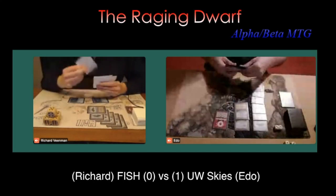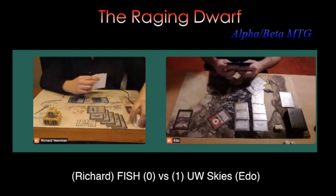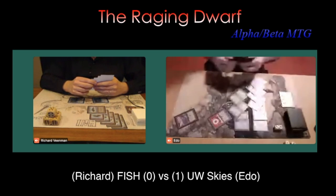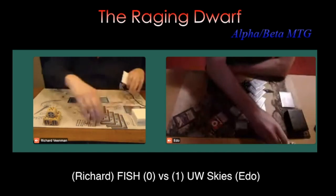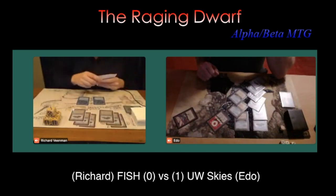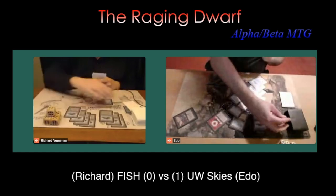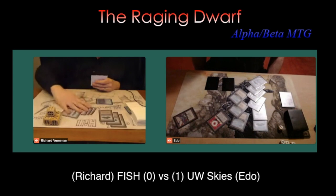Richard passes turn. Edo untapping — this is looking pretty good for Edo. It was actually 8 life. There is a Jandor's Tome — great news. If Richard cannot counter this, this could mean victory for Edo. Tapping, drawing a card, while still having two blue open for a Counterspell. There is a Psionic Blast. Uh-oh — does he have a second Psionic Blast in hand? Then it's game over. It's very dangerous here — Edo's life total is in Psionic Blast range. Remember, Richard is playing with four of those. But he's going to attack first. Oh, look at that — Edo going to two. There is a Swords to Plowshares, so I guess he's going to go to three. Oh, this game is so tight. If Richard has a Psionic Blast, it's over, unless Edo has a Counterspell.